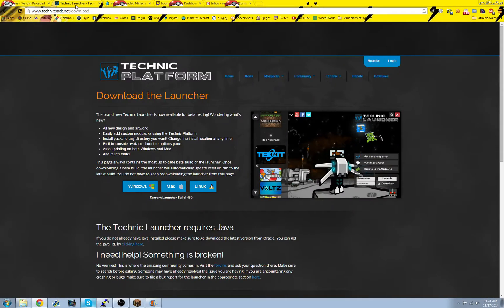So the first step is to download the Technic Launcher. You can either go to technicpack.net and hit backslash download, or you can just Google 'Download Technic Launcher'.